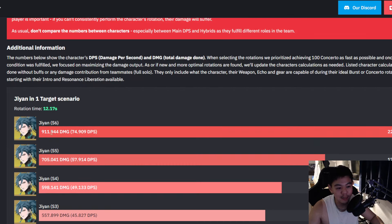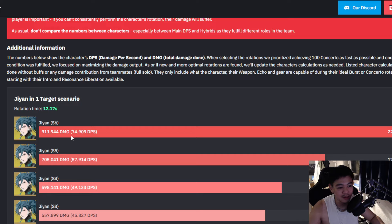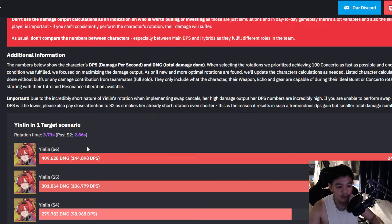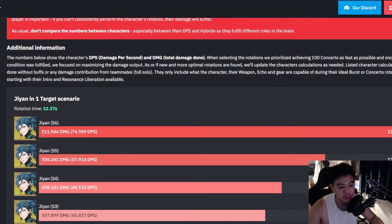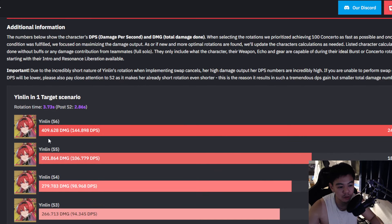This scales a little further at higher sequence nodes — at S6, Jiyan has 74,909 DPS and YinLin has 144,000 DPS, which is nearly double. Jiyan's total damage at S6 is 409,000, but if we multiply YinLin's rotation by 3 to match Jiyan's 12-second window, where Jiyan does 911,000 damage, YinLin would do around 1,200,000. So she out-damages Jiyan, the current strongest DPS character by the tier list.